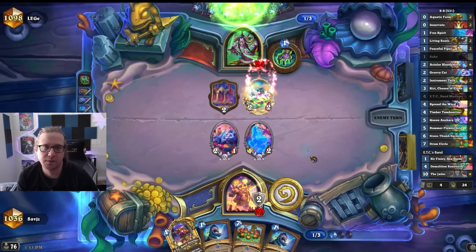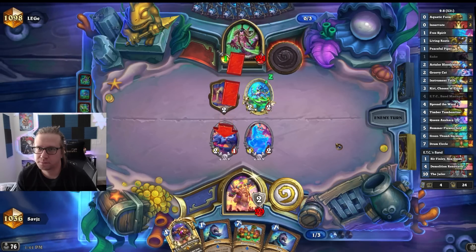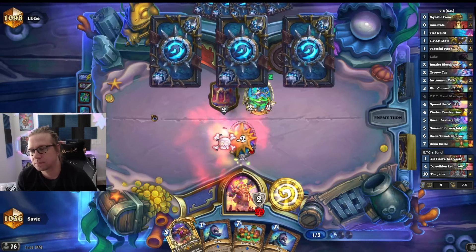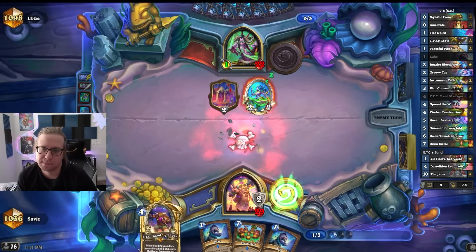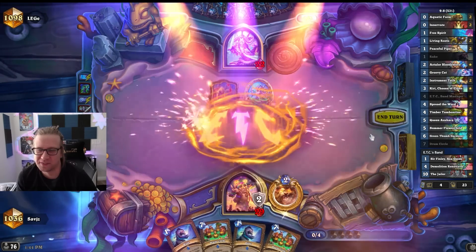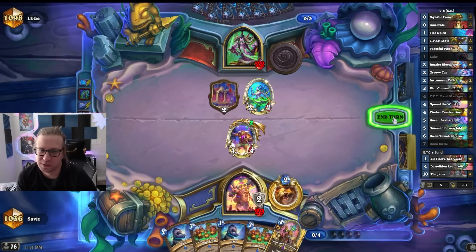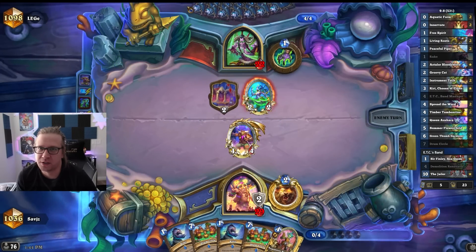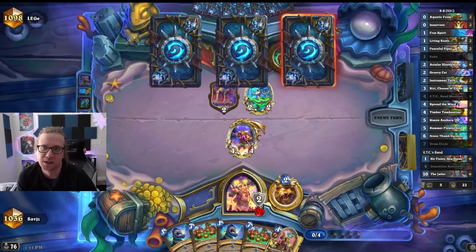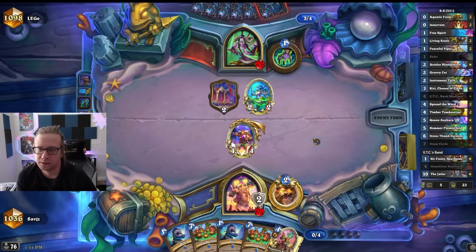The second one was from one mana — it was from Queen Azshara. Oh my god, what is this hand? This has to be the worst hand I've ever had. Technically the leftmost card could be Dimensions — he could coin out a five-mana Dimension. But it would have to be exactly the leftmost, cause the rightmost could replace. I mean I guess he would top deck it too.